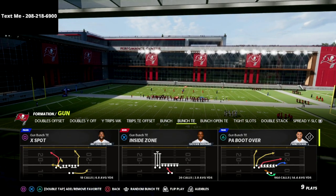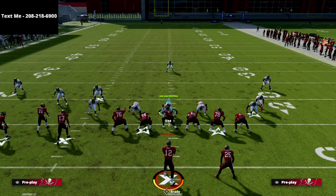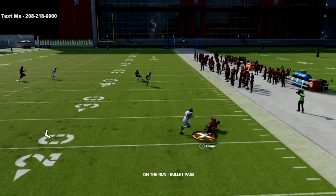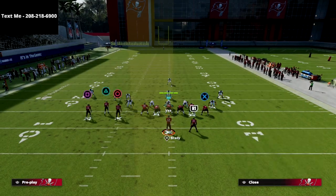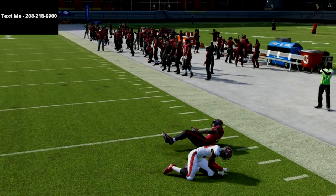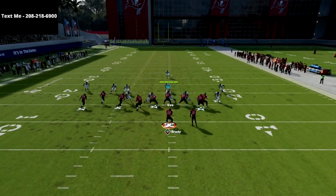The play is amazing — it really is probably better than last year for a lot of reasons. Let's get into it: Gun Bunch Tight End PA Boot Over. All we're going to do is put our tight end on a delay fade. If you want to double team that side, or slide that direction, or ID somebody over there, all of that will help you roll out more consistently. Our first read is always this drag route. What's really cool about the drag route is — as you saw right there — it looked covered, but oftentimes the zones will basically allow it to come back inside, and as you can see it's just a really easy, consistent yard gainer.